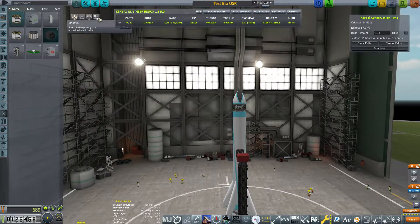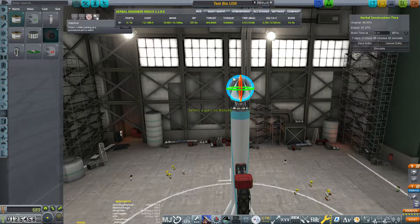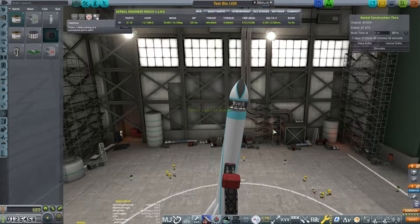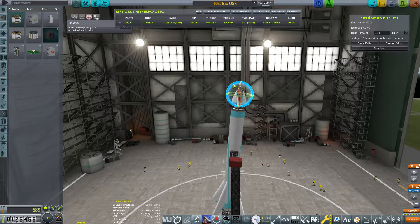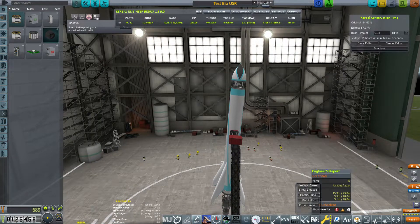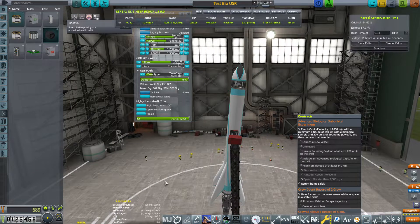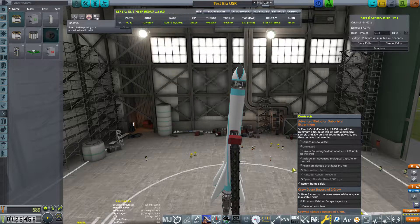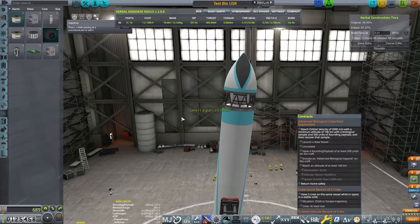Once we get this all put together — I'll speed through the alignment — let's talk about how we're going to make this downrange. We're going to use spin stability and tilt the rocket, like before. You don't have to do it this way, but a controlled core will take a lot longer to build and may require retooling. Since I'm doing this to get extra funding for the orbital launch vehicle, we'll do it the cheap and easy way. Now that everything is checked — sounding payload, advanced biological sample, all ready — let's fire up the sim and do a quick test launch.